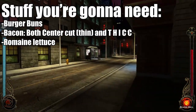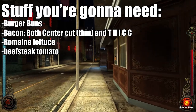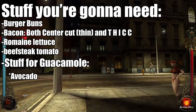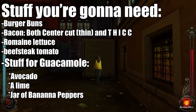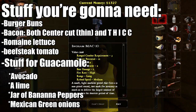We're also going to need a head of romaine lettuce, one meaty beefsteak tomato, and then all the ingredients for our guacamole spread: avocados, lime, a jar of banana peppers, some Mexican green onions, and salt and pepper to taste.